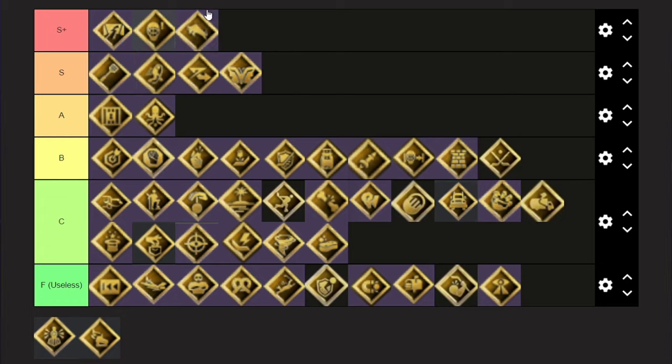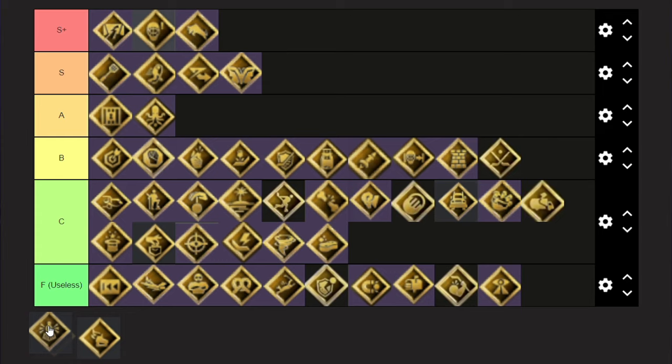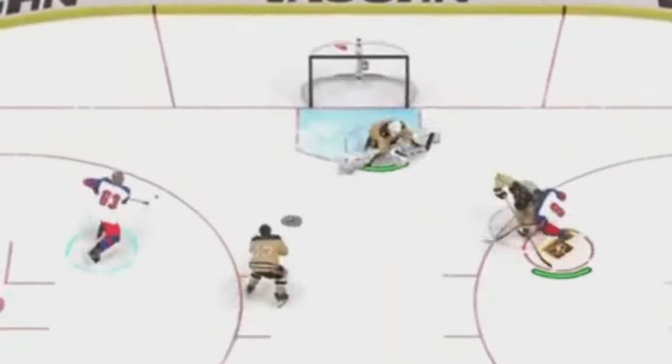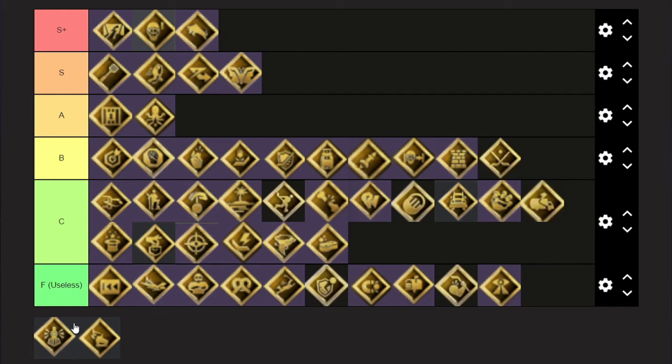S+ no question — if someone has True Shot, you almost need True something. That's the king. I used to use this on my other build for a long time. In silver it's terrible, it's horrible. But if it's an X-Factor, it's not bad — I think it's A, top of A, almost S.